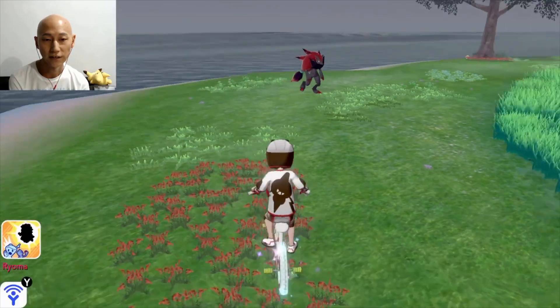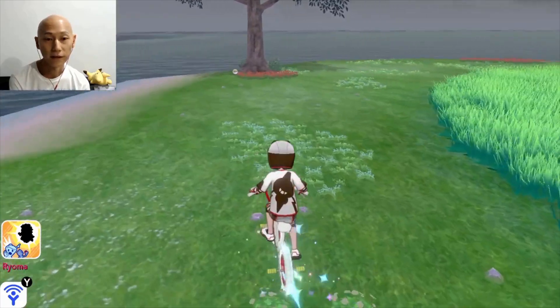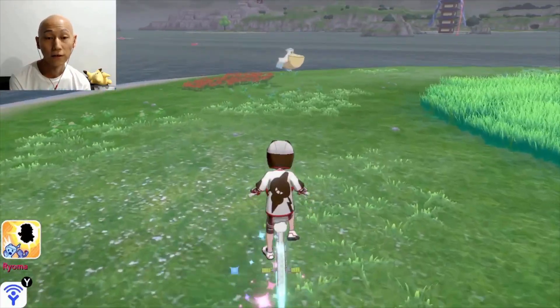Jar of Honey. I didn't know you can also get Zoroark here, but I guess you can. Where's the shiny thing? I think it was in front of the tree. Jar of Honey. Jar of Honey.